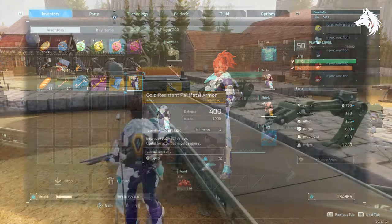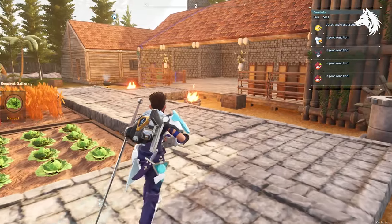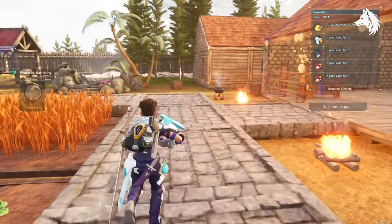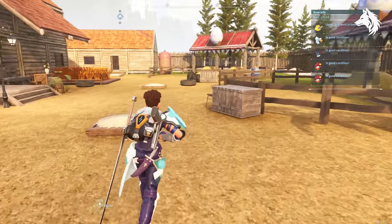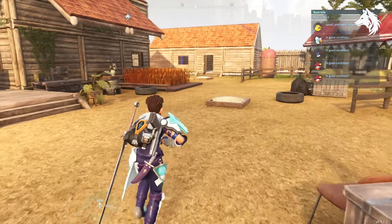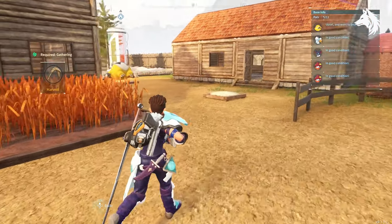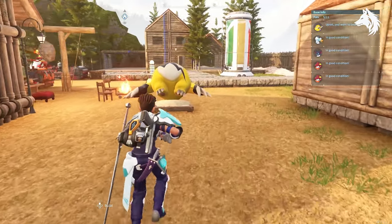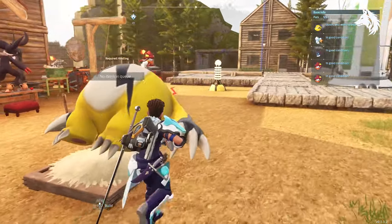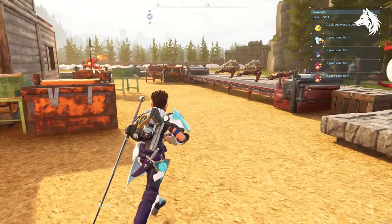Last but not least, you can focus on building your base and gathering materials for later when more content comes to the game. I've decided to build a different building for each type of thing — a house for manufacturing and weapons, another for pal-related stuff and Palsphere manufacturing, farms and breeding farms, ore and wood mine locations, a space for electricity generation and so on. Once it's done you can start to gather and store materials for future builds, as the game will most certainly have more items added to the build menu.